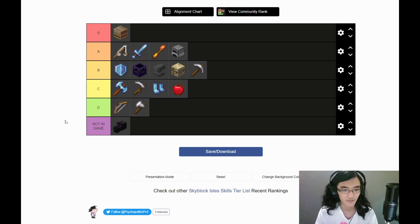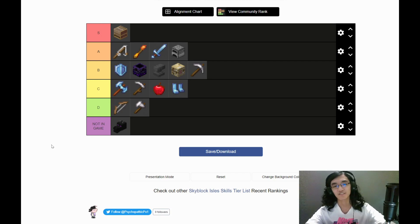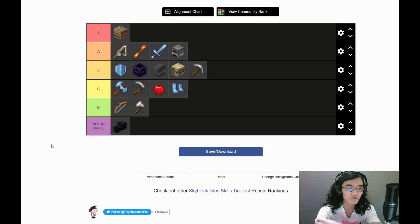Looking at the final list, I think magic can go ahead of attack entirely because of its utility spells. Agility has enough problems that it's worse than health as a baseline, so I'll move it below. And I think that's the list — every skill in Skyblock Isles ranked by how good the design currently is.